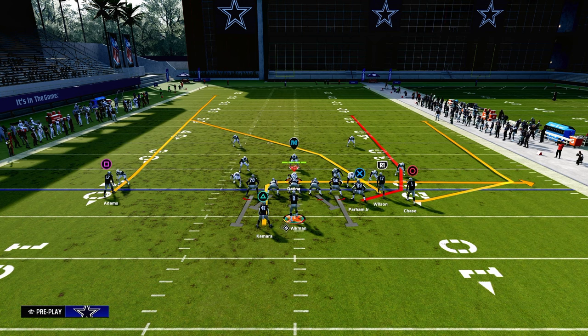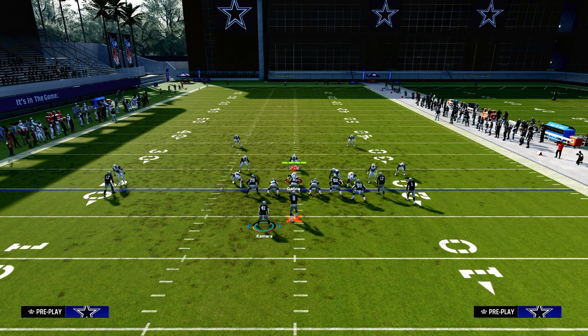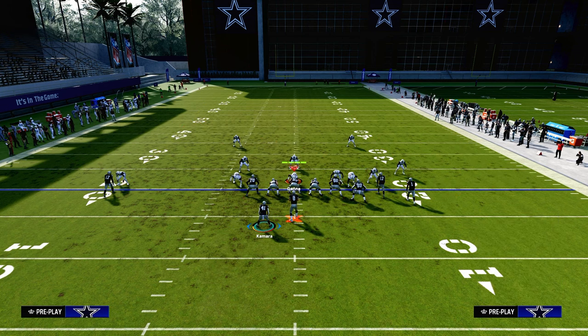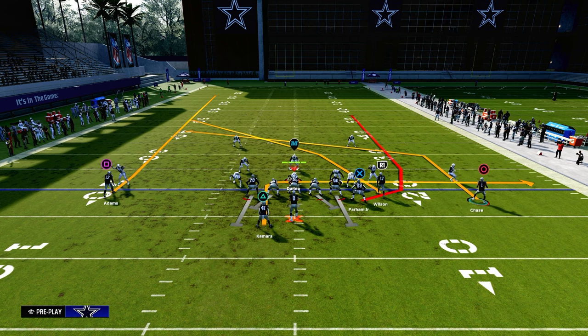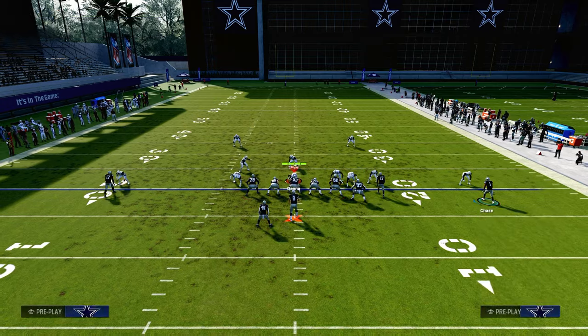We're going to run this with our bunch to the short side of the field. You don't have to have a hot route but it does help for our route combination. We will need time for this route combo to develop, so feel free to block your running back or leave him on the end route. The setup is: put your outside bunch receiver on a slot apprentice post, motion him outside, and then drag your tight end. Block your running back if you want extra protection.